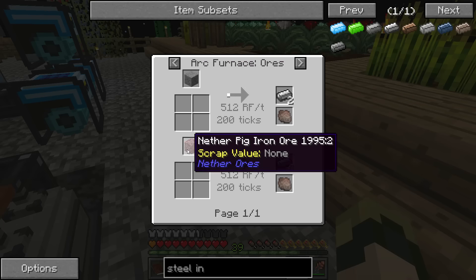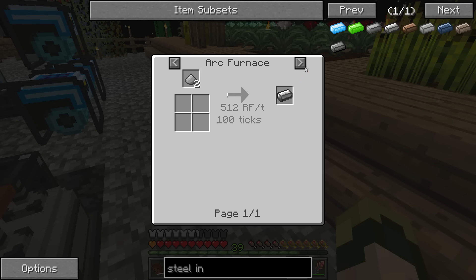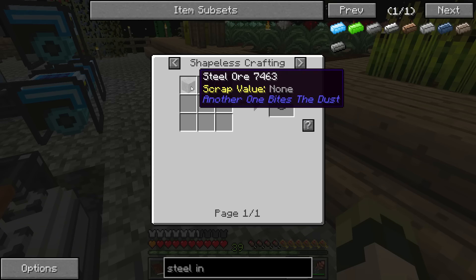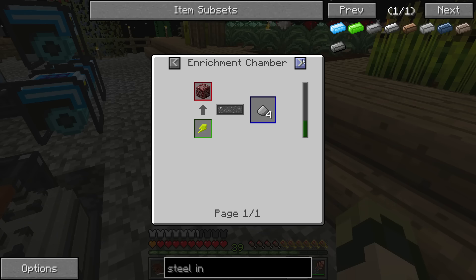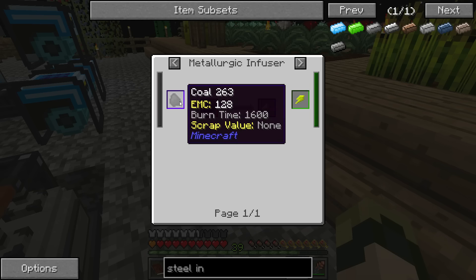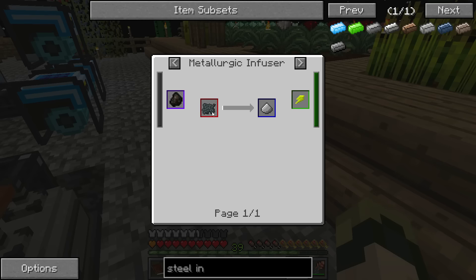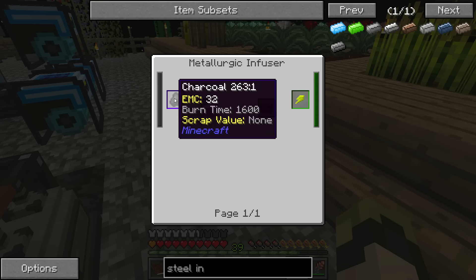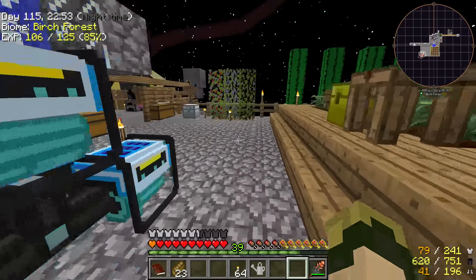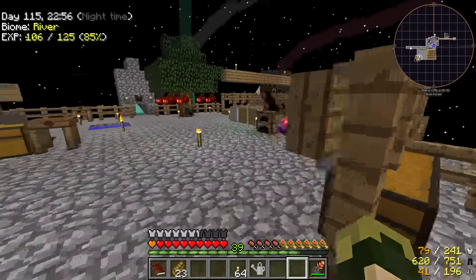Finally found it: metallurgic infuser uses enriched iron and coal. Enriched iron is made with iron ingot and coal. So I take iron and turn it into enriched iron, then use coal on it again — it becomes steel dust — then I cook that in a furnace. I'm so glad I finally figured that out.